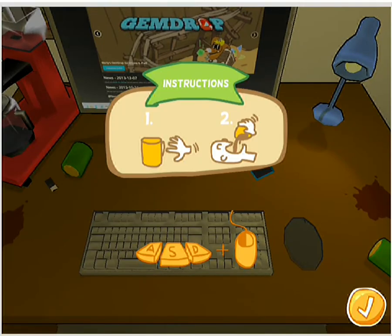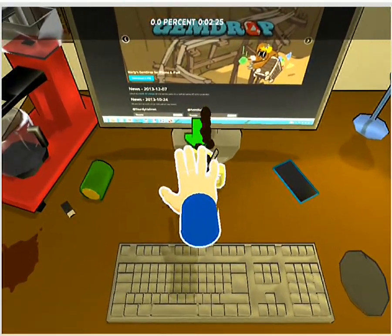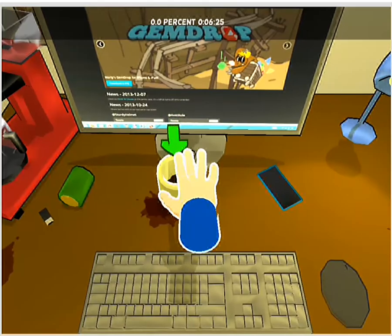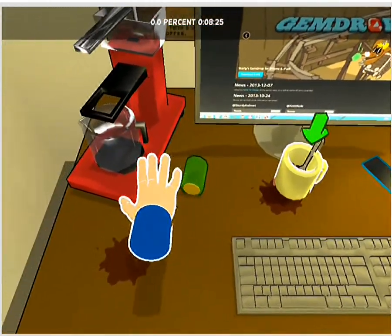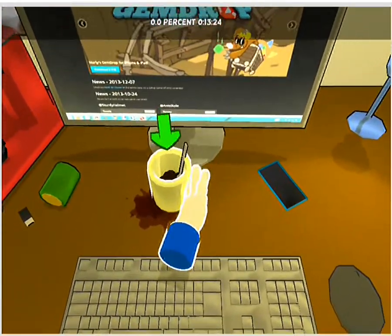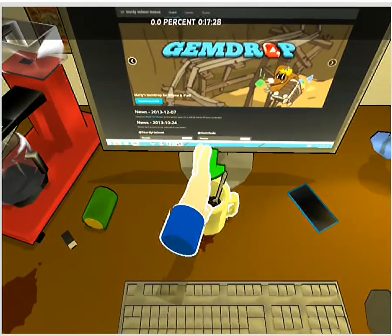Okay, so first we gotta grab the cup, and then we gotta pour — A, S, D and right mouse click. Okay, let's see... oh, A, S, or D — oh okay.